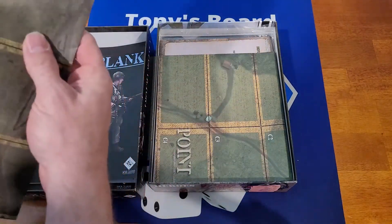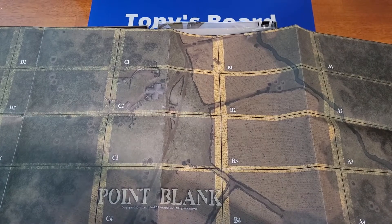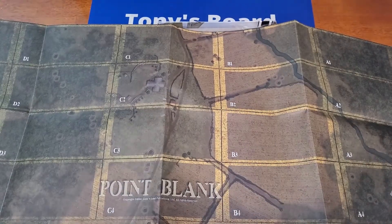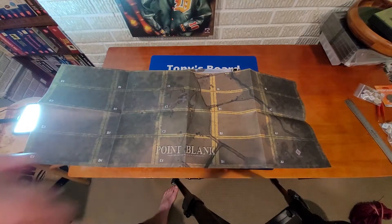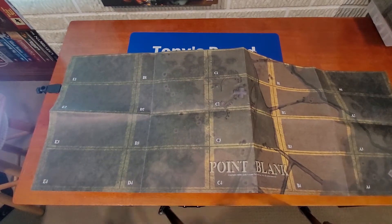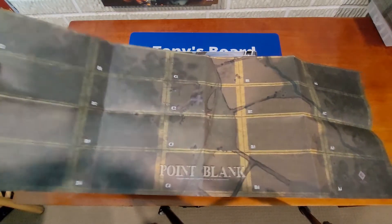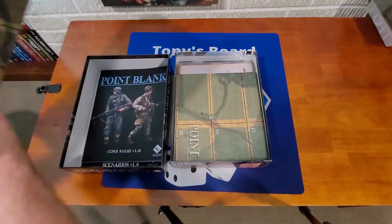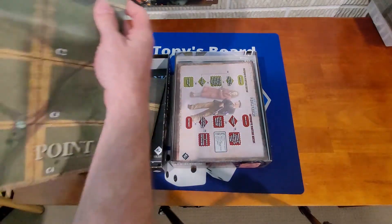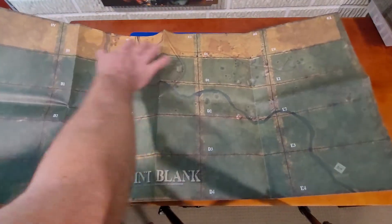We've got our chart setup — pretty good in size. It's quite large. This is going to be an interesting setup game. I think that's the Axis side because it's the darker of the two, and then this is the Allied side, and then you have your middle section. Pretty nice size setup.